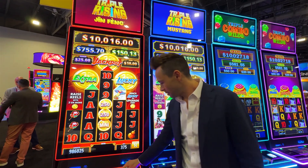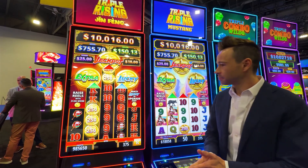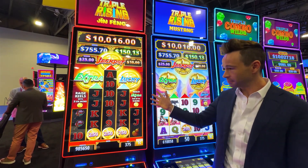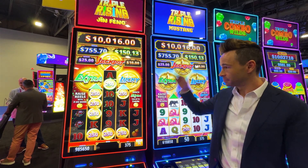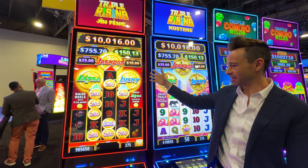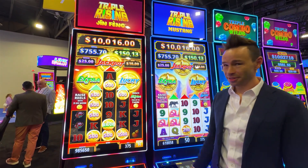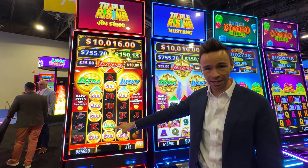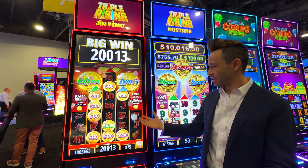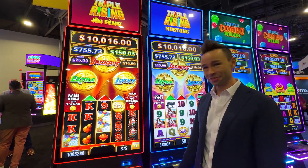So let's see these features happen. We got Extra, then Jackpot, and finally Lucky. So our minor became a major — very good.